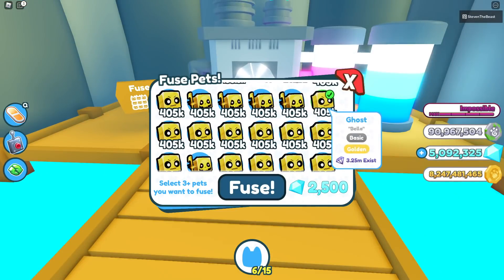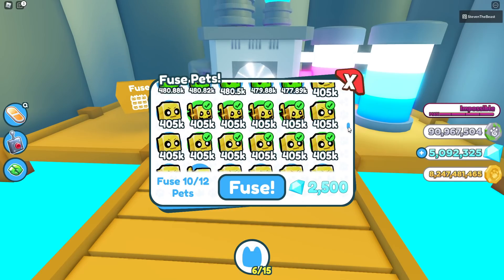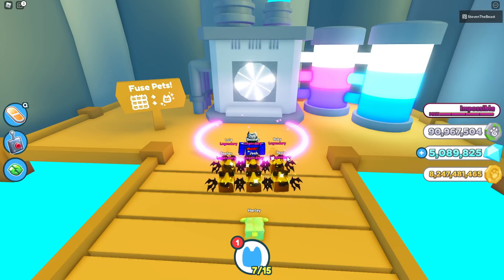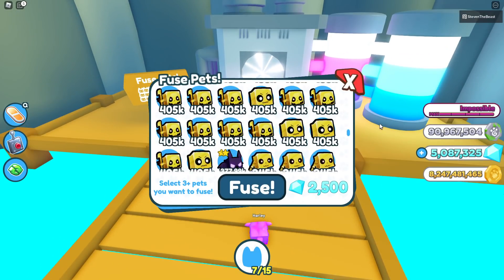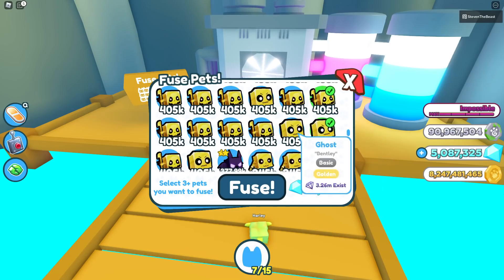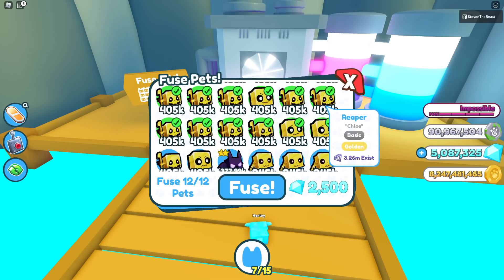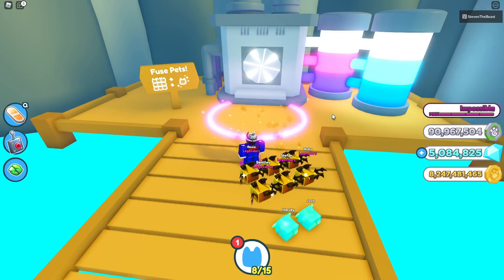Let's try the same method again — 10 of these ghost and reapers, and 1 rainbow skelly. Fuse — another rainbow. This is all good. I want to actually try a method I've never tried before. 12 ghosts and reapers total. Let's fuse — and we got a rainbow. But it's all good. Some days you might just get really unlucky from the fusing machine.